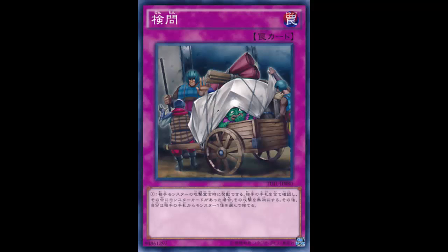Welcome back, more cards for you. Today we are looking at an interesting card — a dirty card. So we are looking at Examination. Examination is a normal trap card that reads: when an opponent's monster declares an attack, look at your opponent's hand, and if they have a monster in their hand, negate that attack, then discard one monster from their hand. What kind of bullshittery is that?